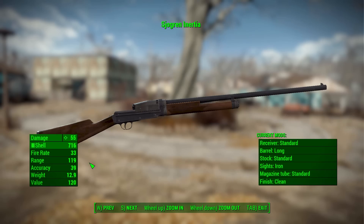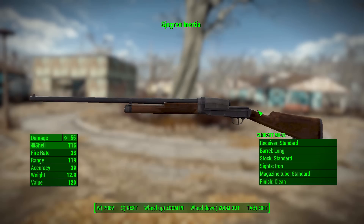It does 55 base damage with the shotgun shell, a firing rate of 33, range of 119, accuracy of 39, and a weight of 12.9. You can modify this gun to be a sawed-off shorter barrel version and even add damage modifiers to increase the damage. There isn't a huge number of modifications, but enough to make it more useful moving forward.